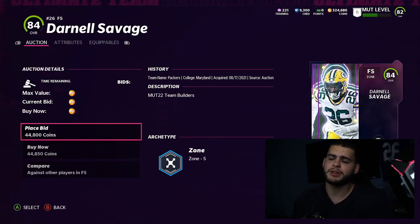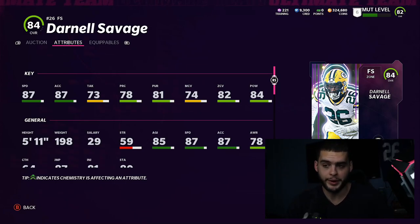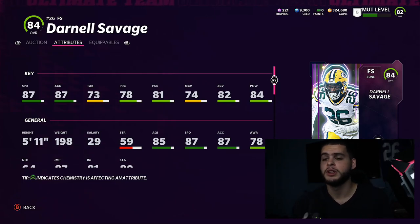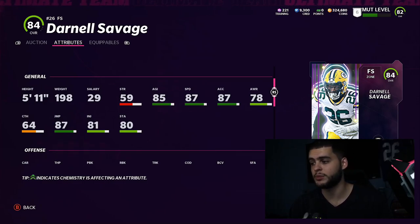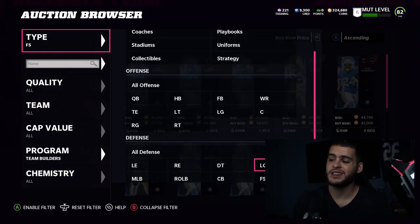Darnell Savage is the more well-rounded pick. You can always move a safety to linebacker — that's what people have been doing for years — so it's never bad to have up to four safeties. Adderly also has no hip power, so he won't be able to throw people back on tackles or be an enforcer. Savage has two less speed but six more acceleration, which this year seems nearly head-for-head with speed. He also has 13 better hip power, good zone, good pursuit, 87 jumping, 84 change of direction at 5'11. Darnell Savage is a really well-rounded card.